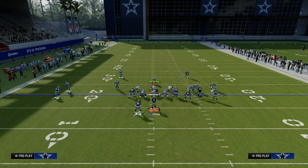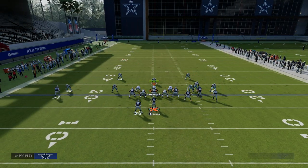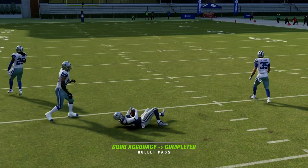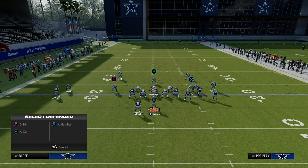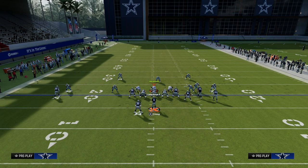Typically what you're going to get from a lot of people this year when they go to coverage defense is they're going to play something that looks like a two-man-under style of coverage. This is where this post route just absolutely shreds them over the middle of the field, and the user is going to have to commit to defending the post route. The problem with that commitment is now all your underneath options should have a pretty good chance of getting open.